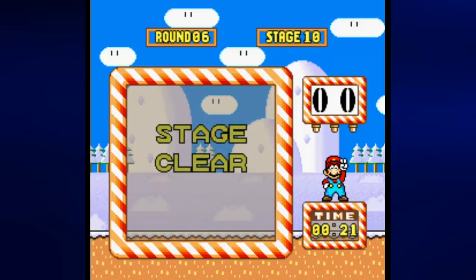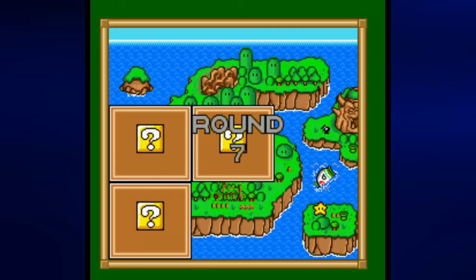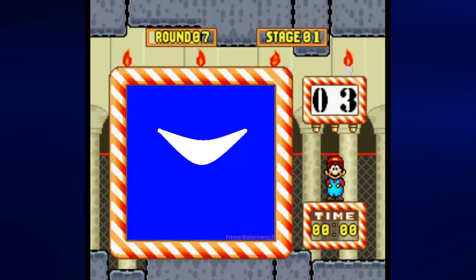And that is it for stage ten and all of round six. There are ten stages to a round. We can now see Yoshi's house from here as we enter round seven, which takes us to Bowser's Castle — I forgot all about this background. We won't tackle round seven until the next video, so join me next time when I go through the ten stages of round seven. It's not going to get any easier, folks. Until then, this is Prince Watercress — take care, stay safe, and thanks for watching.